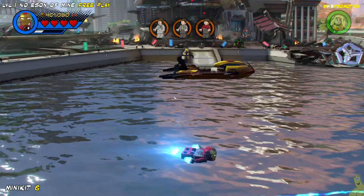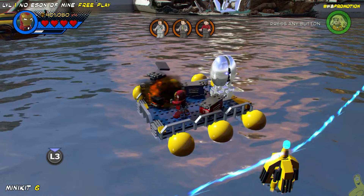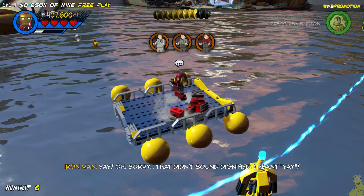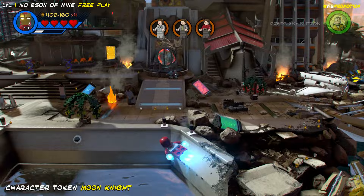Next up, we're going to use Iron Man to fly out over the water towards the front right side of the screen. You'll find this floating boat out here that has a couple of ammo cases and also a silver egg. Go ahead and bust open that silver egg with Iron Man's rocket ability, and we'll collect that next minikit.